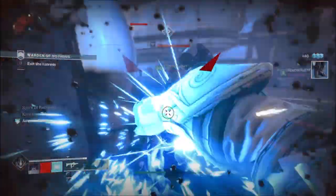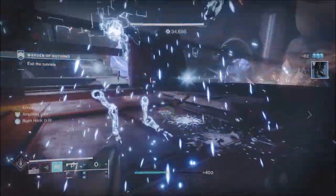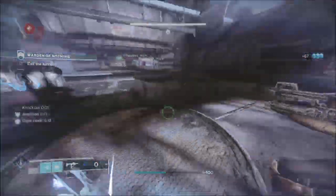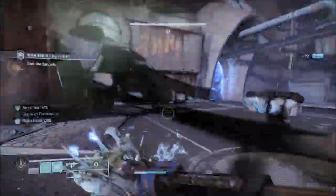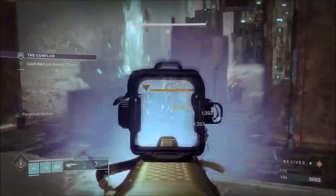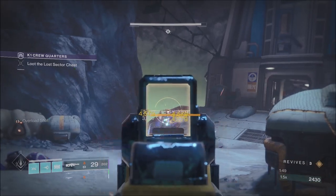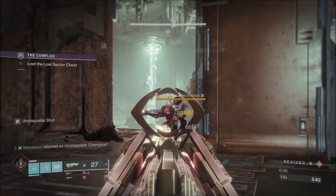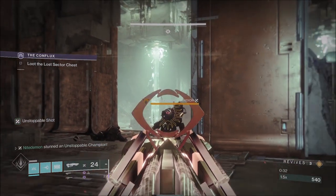The higher the Nightfall difficulty, the more common the drop will be, with the Featured Weapon and Exotic Gear being uncommon at Hero difficulty, up to common with Ascendant Shards in Grand Masters. Legend and Lower Nightfalls will have 4 Barrier, 4 Unstoppable, and 2 Overload Champions with 15 Void Shields. Masters and GMs will have 10 Barrier, 7 Unstoppable, and 4 Overload with 10 Void Shields.